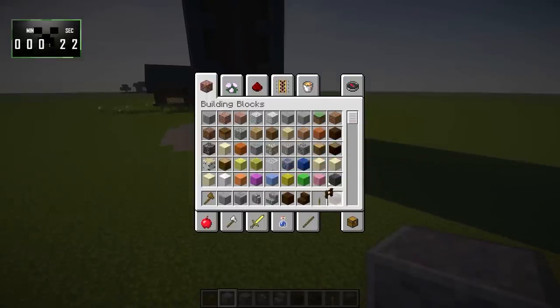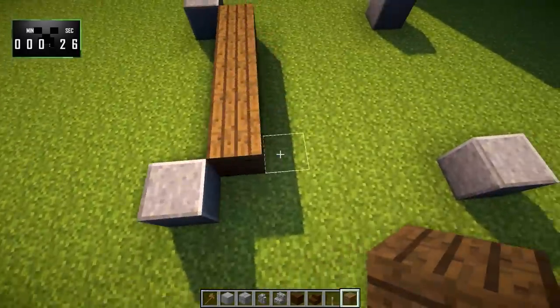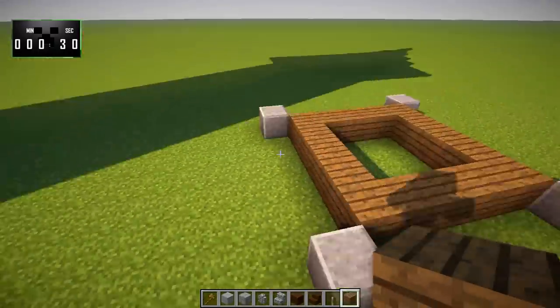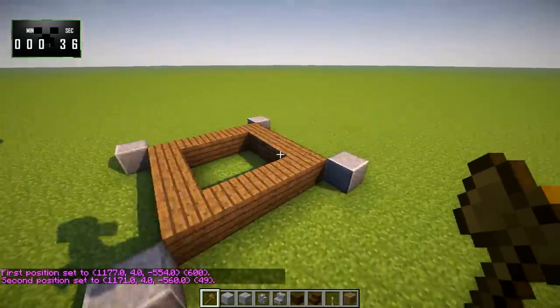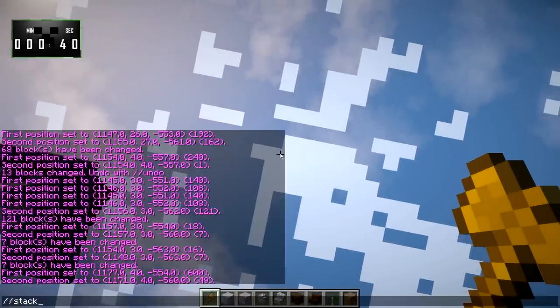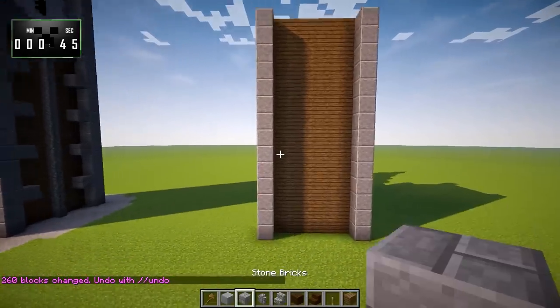Then we're going to take some spruce planks and lay those down in a box, just like that. I am using WorldEdit, which is going to make this possible to fit within a single video. We're just going to go stack 13. There we go — that gives us a nice tall tower.